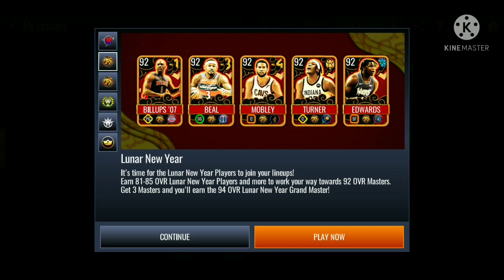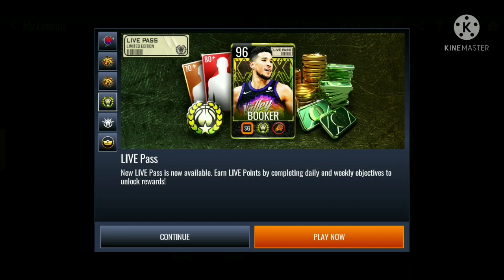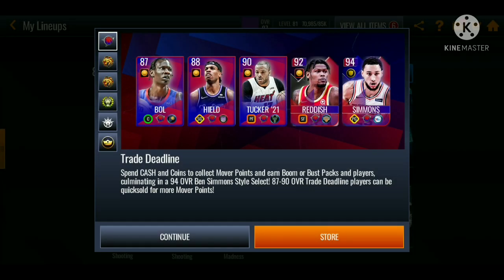I have not been grinding the lunar new year promo out. The last time I played it was when I did end up getting both of the 90 overalls — I think it was the Ice Out promo, the one with Dirk Nowitzki and Bogdanovic. We also got some store exclusives and the new live pass, and we got a 96 Devin Booker.